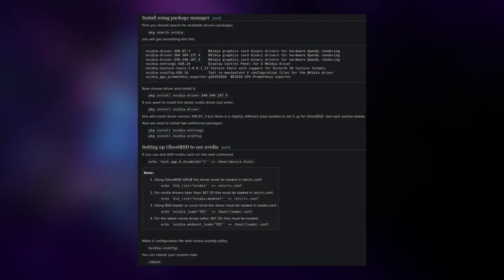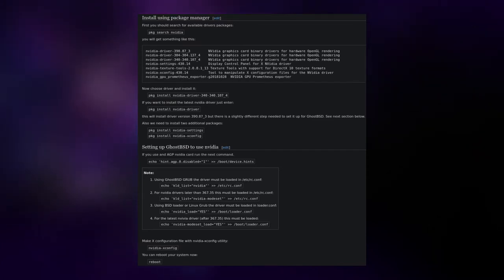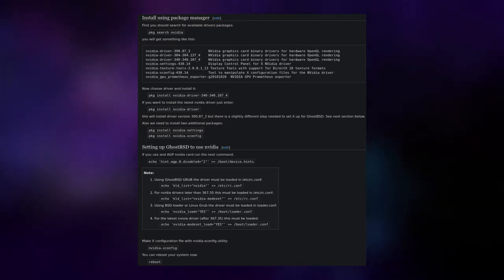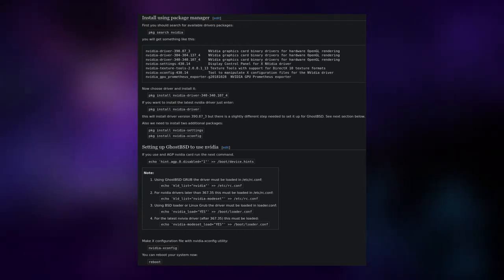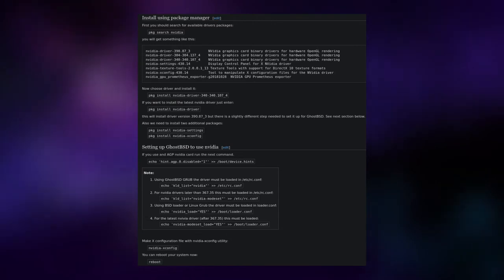The first thing I did was make sure that the proprietary Nvidia driver was set up for my graphics card so I could have the best gaming experience possible. It was incredibly easy to get set up and GhostBSD actually has a wiki page on it. I'm not sure if it actually makes a difference for the kind of games I'm going to be trying today, but I installed it anyway.